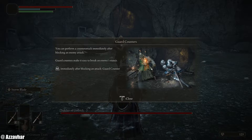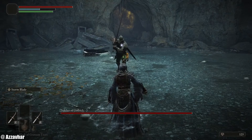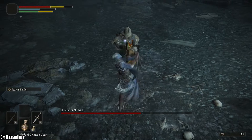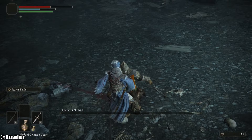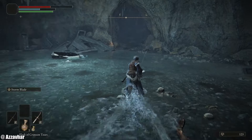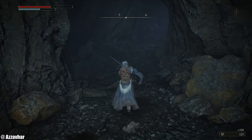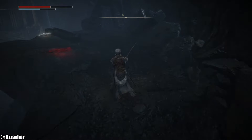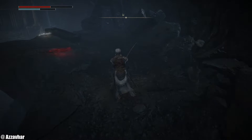Guard counters: you can perform a counter attack immediately after blocking an enemy attack. Guard counters make it easier to break an enemy's stance — press R2 immediately after blocking. To try this we need to switch to one-handed weapon, then guard with L1, wait for the attack, and follow up with R2. It breaks the stance and you can follow that up with a critical strike. The game makes a sound to confirm it worked, bringing the enemy to their knees.